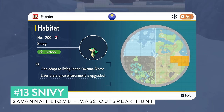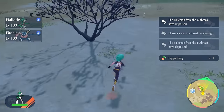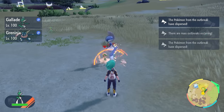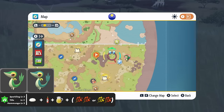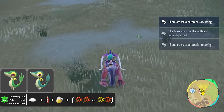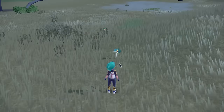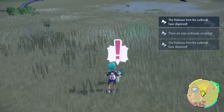Snivy appears in locations of the savannah biome but spawns in similar places to other grass types — you'll get a lot of Exeggutor and Exeggcute — making it extremely difficult to isolate. I recommend doing the Snivy shiny hunt as an outbreak method. It's not a difficult outbreak to spawn on your map in the Terrarium and will only appear in the savannah biome. Knock out 60, drop a save, set up Sparkling Power Level 3 for grass types, and roam the area of the outbreak, using your picnic to despawn and respawn.